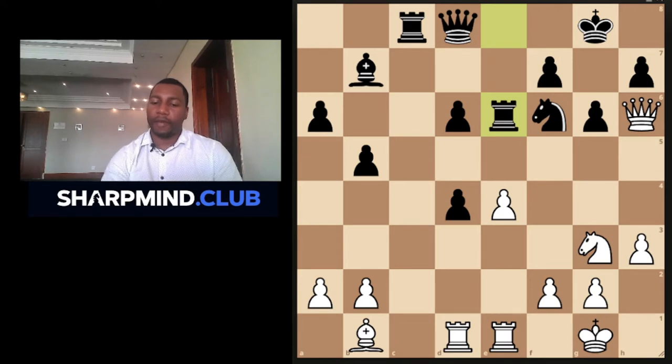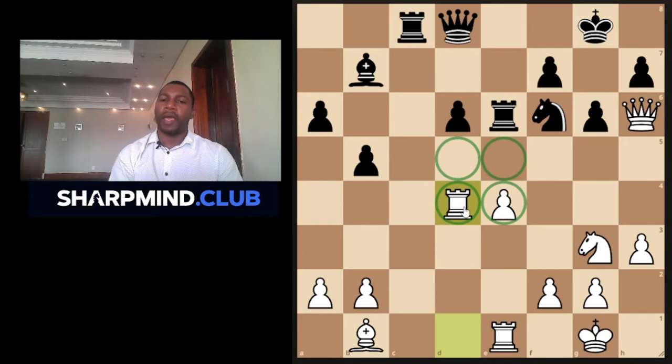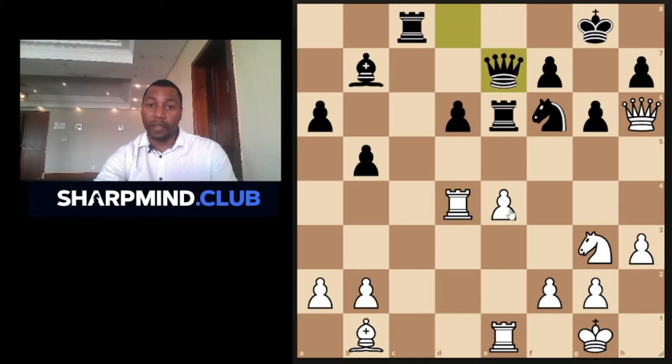Before we go any further, after Rook takes d4 I want us to take a good look at the center. Our central squares e4, e5, d4, d5 — how many pawns do we have on these central squares? I see only one. One pawn or zero makes up an open center, and what are we ought to do in an open center? Focus on the big pieces. This is exactly what I want you to focus on — let's see if Tal and Petrosian are going to be focusing mainly on moving their major and minor pieces with very little pawn moves.